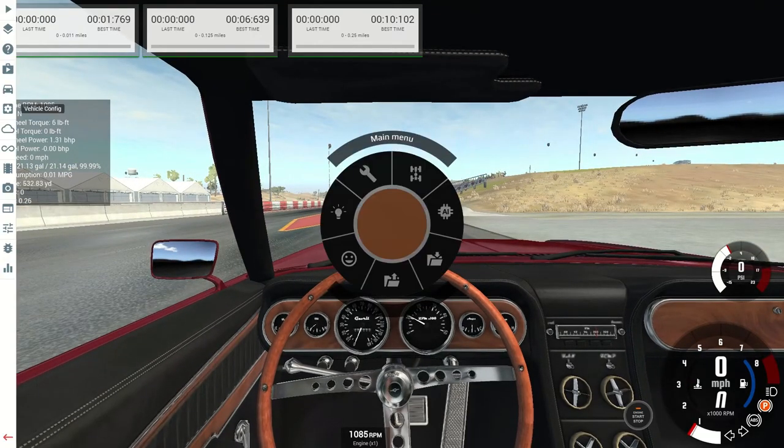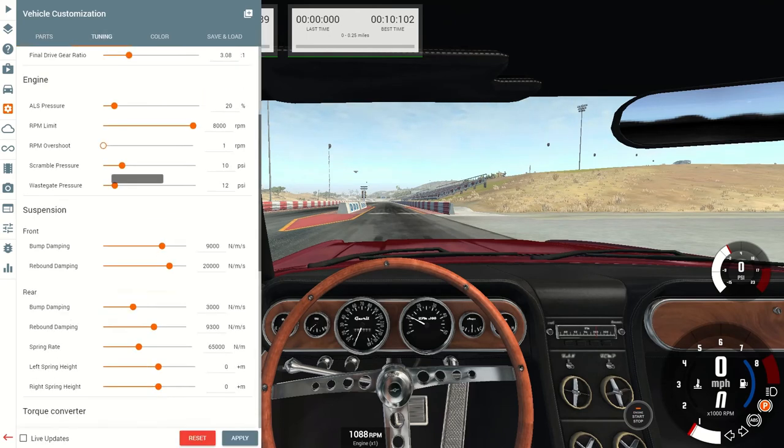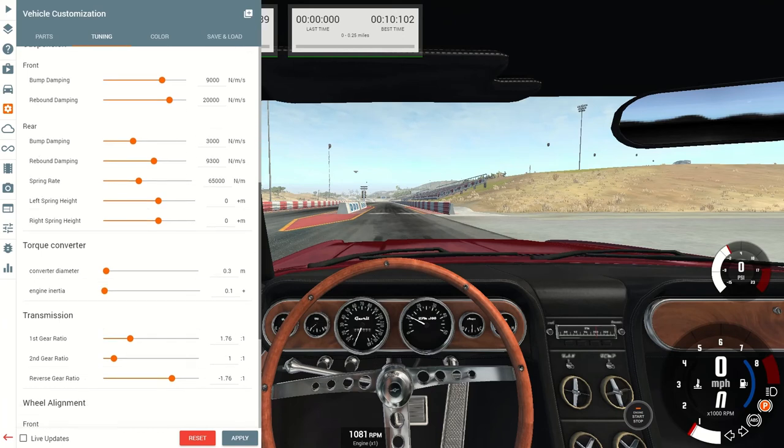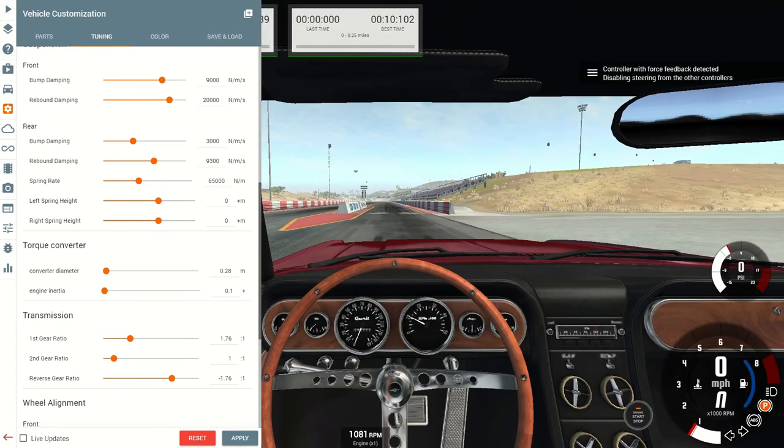Let's go in and change the torque converter settings. Converter diameter is the size of your torque converter. If you can't get up on the RPMs in transbrake, bring the torque converter diameter down a couple of notches — only 1 to 4 in that range, up or down if needed. That's all really needed there.